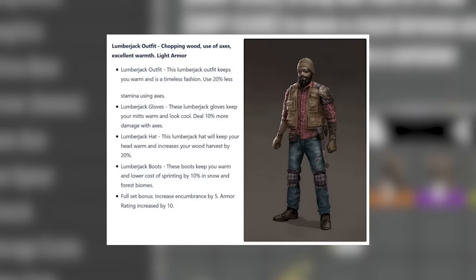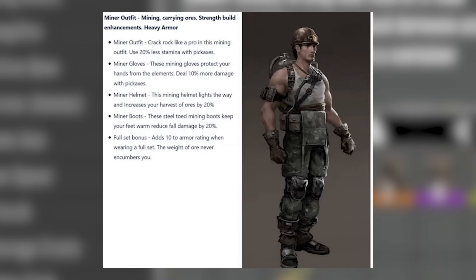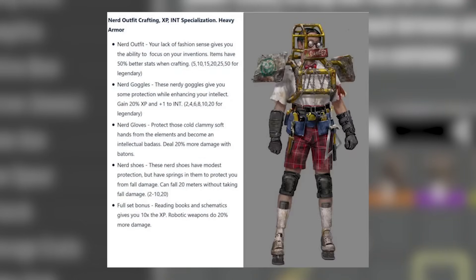Miner is heavy armour and apparently it'll make you use less stamina with a pick, deal more damage with a pick, increase your harvest yield when mining, reduce fall damage, and ore will never encumber you. The Nerd armour gives better stats when crafting — I don't think that's happening — the goggles give extra intelligence and XP, the gloves give extra damage with batons, the shoes make you take less fall damage, and the finishing effect would be robotic weapons doing more damage and reading books giving 10 times XP.